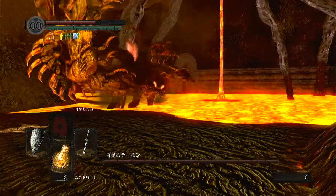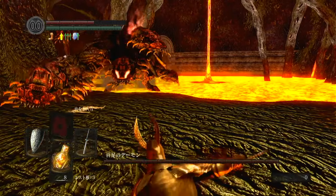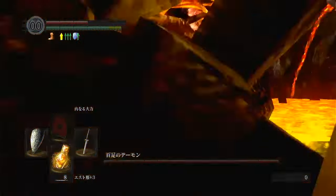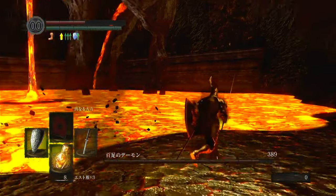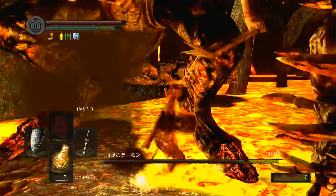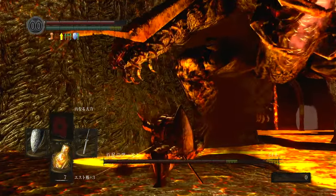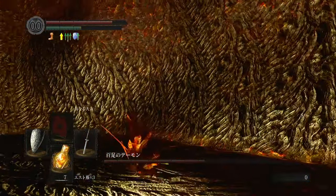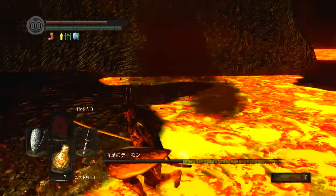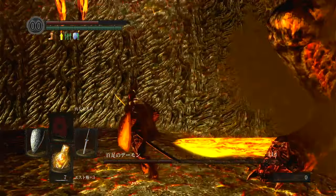That long arm extension attack is probably the most threatening, so I should get in closer. Just like with Sif, if we can sit under them that makes them less dangerous. We'll attack the legs. But unlike Sif, the Centipede Demon has attacks that can hit us up close — there's a jump, a stomp, and when his HP gets low enough a kind of AOE pink cloud attack. Run in, get a couple hits, run out. I'm actually not going to use lock-on — I found it was easier without targeting.